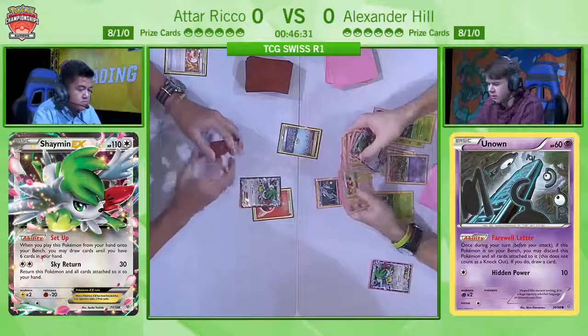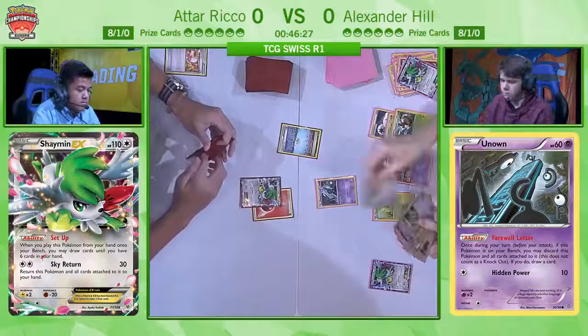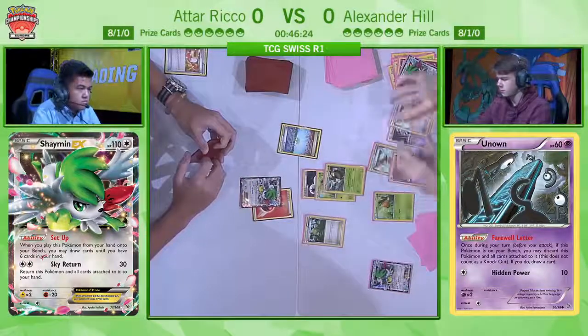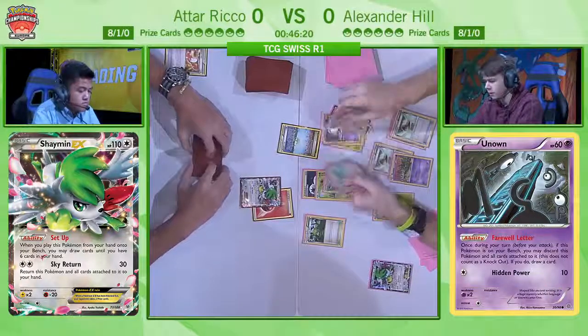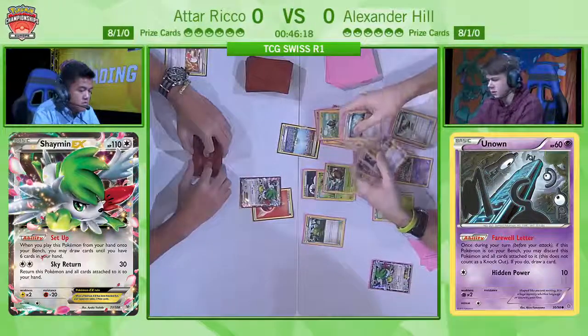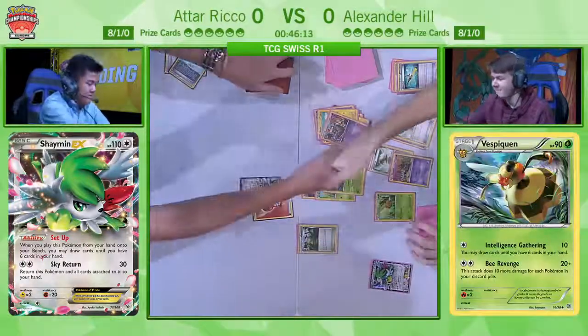I think Alexander just drew a Float Stone. He's counting the number of Pokémon in his discard pile. Does he have enough? There's a Perilous City in play. But he was able to get rid of the Perilous City with his Forest of Giant Plants — 3, 4, 5, 6, 7, 8, 9! That's it! Yeah, that's it! Good game. He was able to get rid of the Perilous City — very fast game.